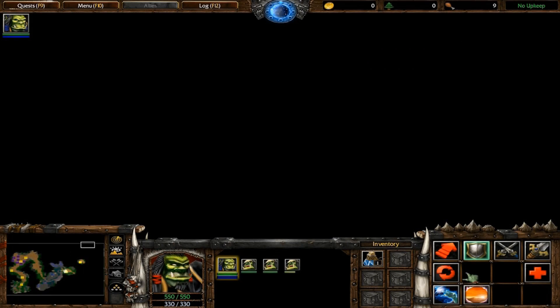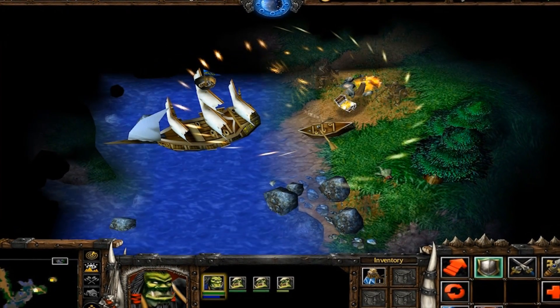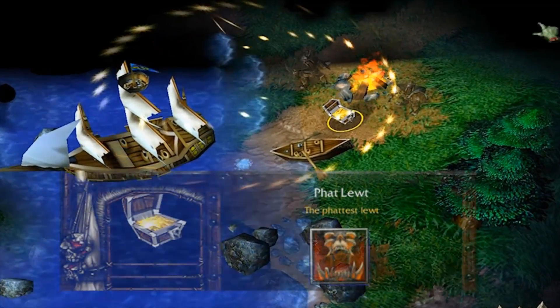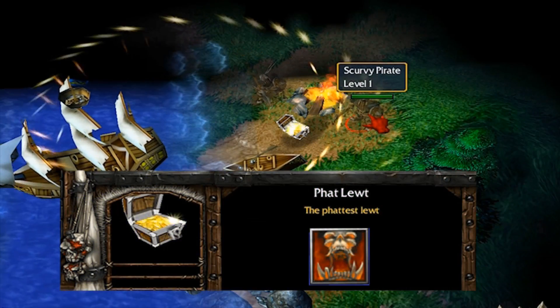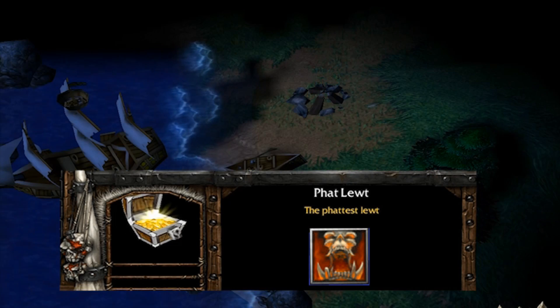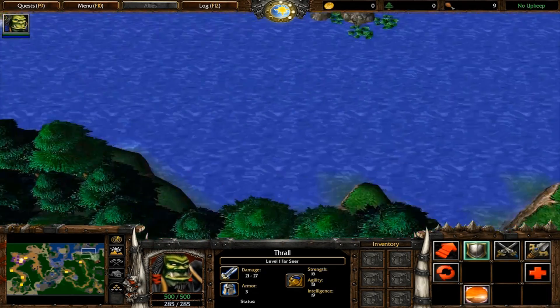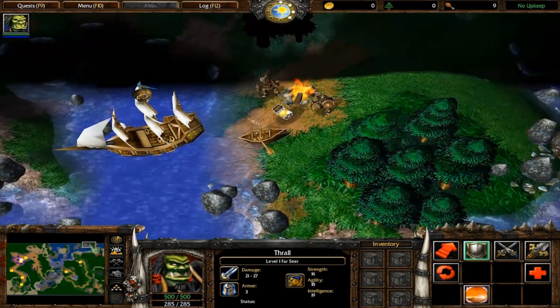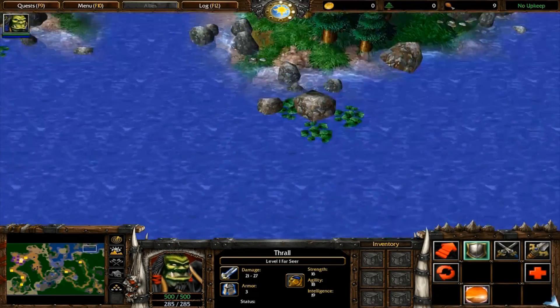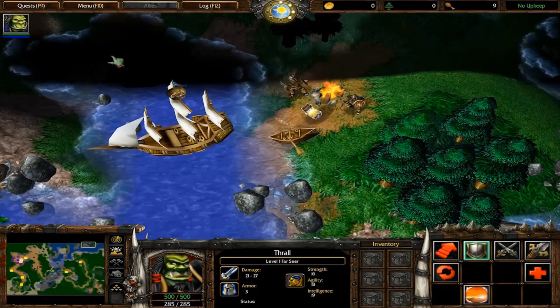The only real secret can be found using Thrall's Far Sight ability. At the top of the map are two scurvy pirates huddled around a treasure chest, which is actually an item called Fat Loot. It's worth 500 gold and flagged internally as the most powerful artifact in the game, but it doesn't do anything at all. It's impossible for Thrall to reach this area, so it was just placed as an amusing treat for whoever happens to be exploring the map with Thrall's Far Sight, or using the map revealed cheat code.